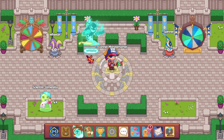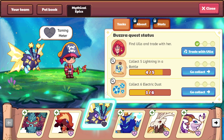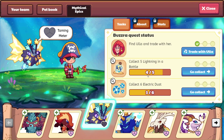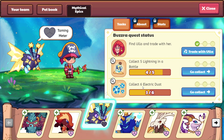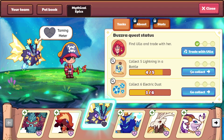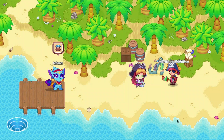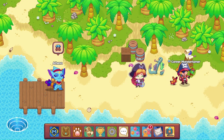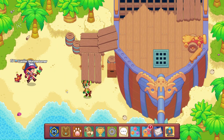I have a feeling we are going to get Buzzra today. Let's take a look and see what quest items we need. We have 4 out of the 5 lightning in a bottle and 3 out of the 6 electric dust. We're going to head on over first to Shipwreck Shore and see if we can get that very last lightning in a bottle. Now as we head over and start our first battle of the day,